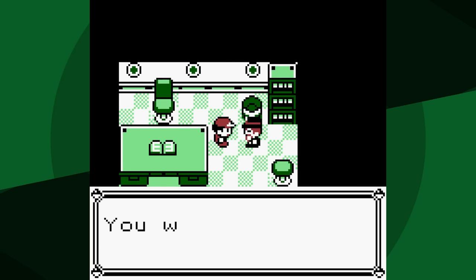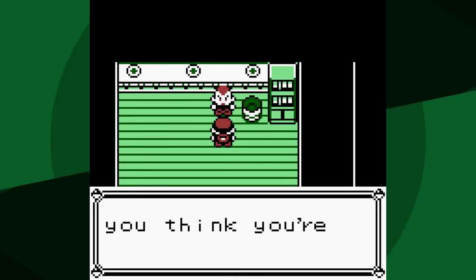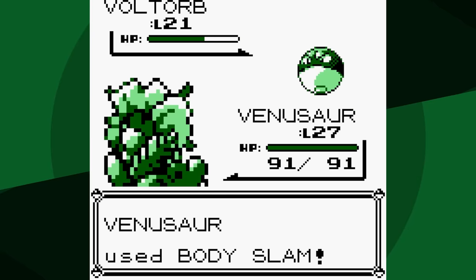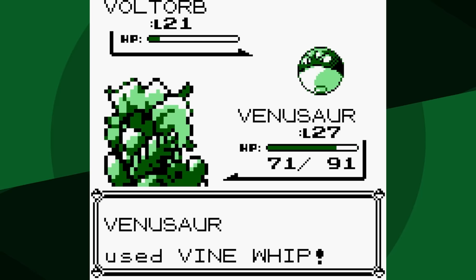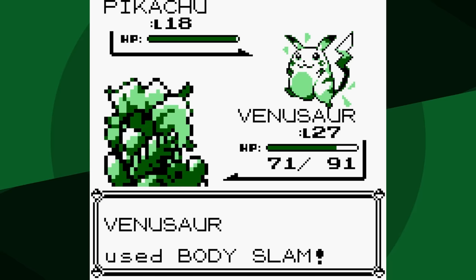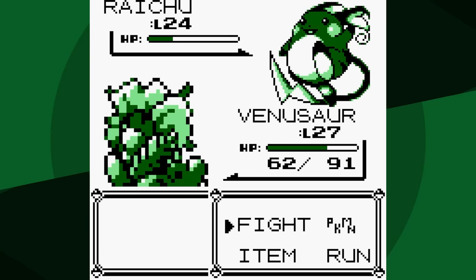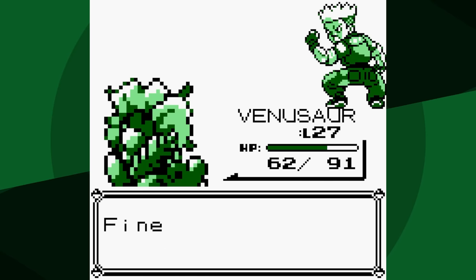I don't think the good times are going to stop. Lieutenant Surge — he's not usually very good, and his moves are resisted by Venusaur. I think it's another easy victory in store. We actually outspeed Voltorb, but we don't one-shot with Body Slam. It goes for X Speed, and then Voltorb outspeeds. Sonic Boom is the best move it could have used, but we still knock it out with Vine Whip. That's one down. We'll outspeed Pikachu and one-shot — that's two down. Raichu goes for Growl, so we're not doing that much, but look how little a critical hit Thundershock did. A critical hit Thunderbolt may have done just 15. Yeah, this was never going to be tricky.